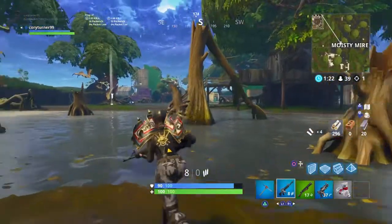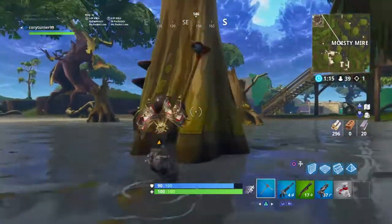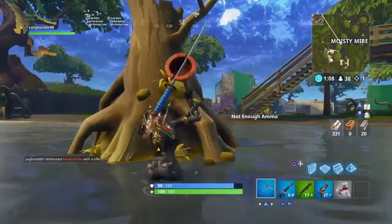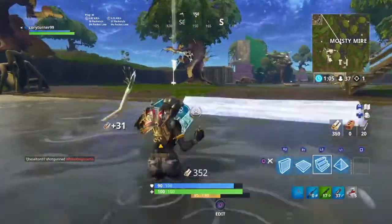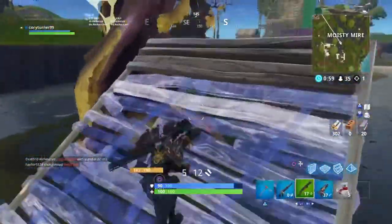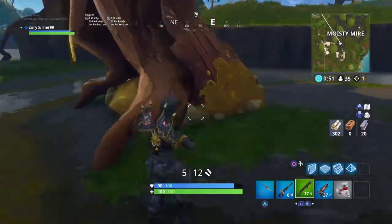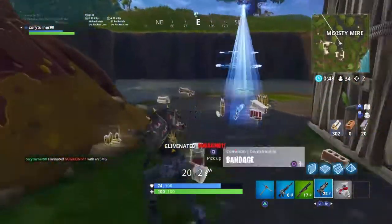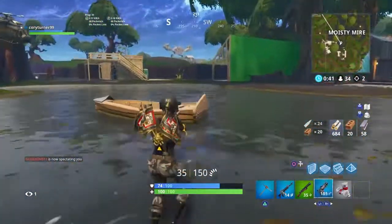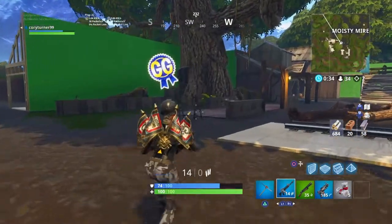Someone over there. We only had a couple of bullets but managed to hit them once. We literally have four bullets on our AR. That's a solid shot — they're only 50 HP. I'm going to have to get close because I have no ammo on my long range weapons. I went for that trick shot there, it didn't quite work, but it was worth going for. They were probably hiding behind that tree. Alright, two kills at Moisty — I'm pretty sure that's everyone. We need AR ammo though, badly.